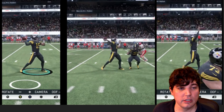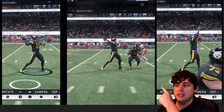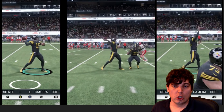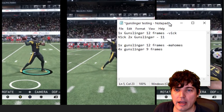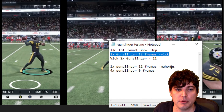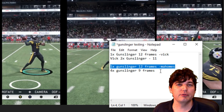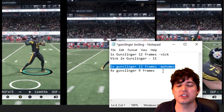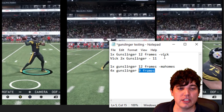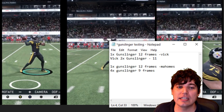So Mahomes — kind of crazy. Ball out with four times already. One times Gunslinger was 12 frames with Vick; one times Gunslinger was 12 frames for Mahomes too. I had to redo it with Mahomes because Vick can't get four times Gunslinger due to a Scrambler spot. Nine frames with four times. It looks like it's one frame per Gunslinger — so 12 to 11, presumably 10 for three, and nine for four.